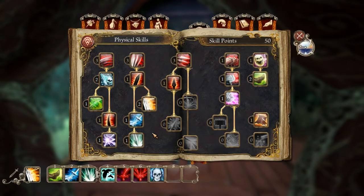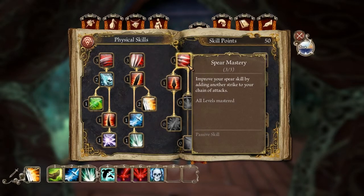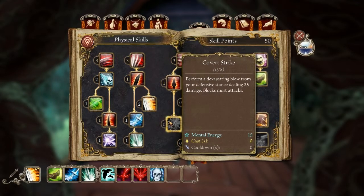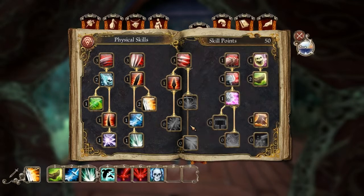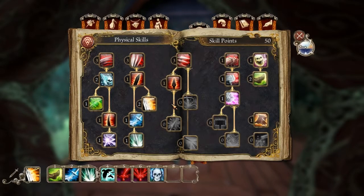I haven't done much in the spear mastery tree — I've just got the block and obviously the mastery itself. The spear has both a riposte of its own and a slam, and it's a multi-attack thing but it seems to only be one target. Unlike the sword, the spear can actually block all attacks, whereas the sword can only block other blades.